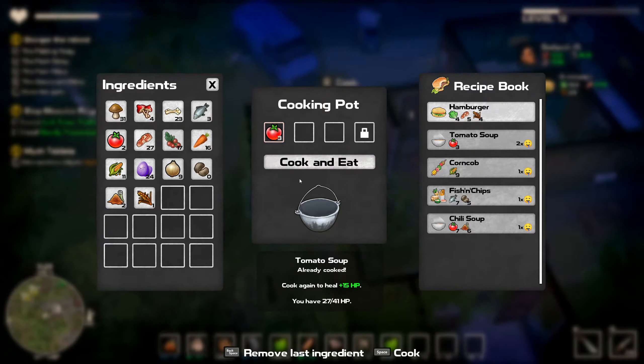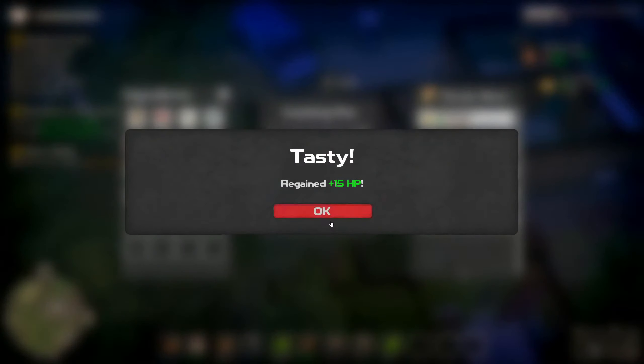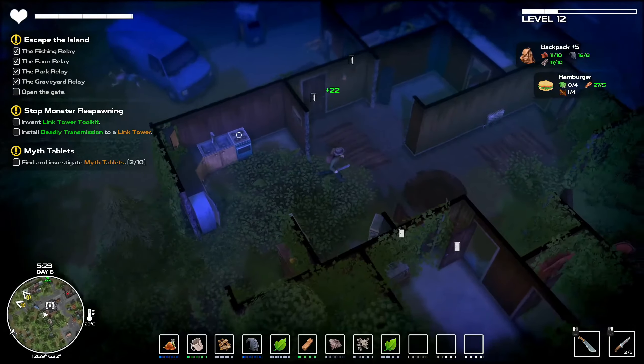If we eat the raw tomatoes now, we would just regain the HP so we don't have to rest up. We have recovered that.